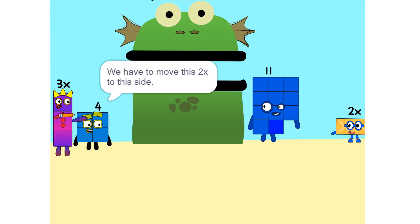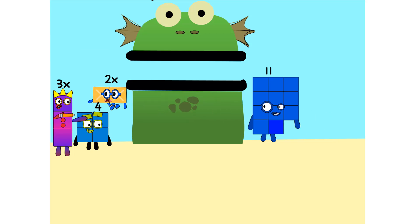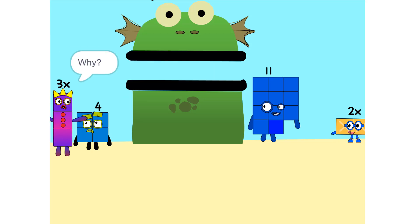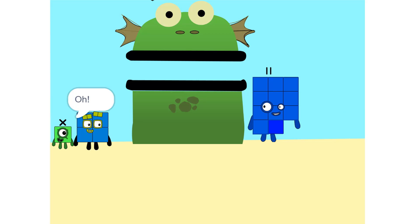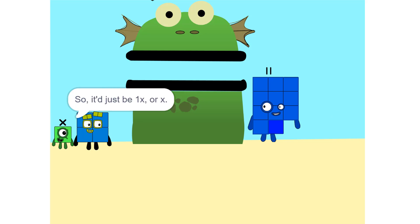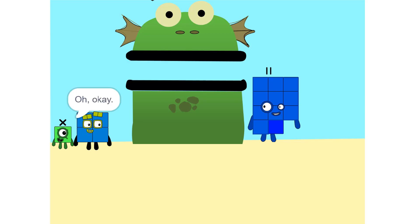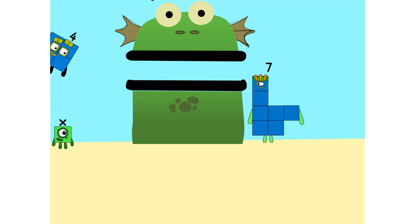Now we have to move things around. We have to move this 2X to this side. So, 5X. Whenever you switch sides, you have to switch its sign — so if it's positive, it becomes negative, and vice versa. Why? Think of it this way: you're subtracting 2X from each side. So it'd just be 1X, or X. Correct. Now do the same with the 4. 11 minus 4 is 7. X equals 7. So I'm 7.